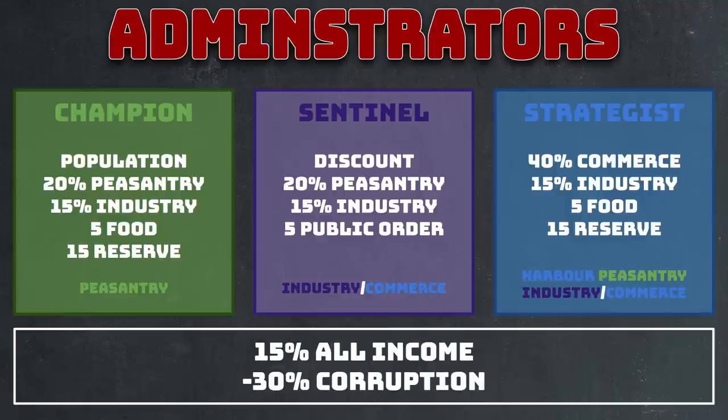Lastly, we have the most flexible class for administrators: the strategist. Strategists won't give much help from their cunning stat, which doesn't do anything for administrator roles. But you still get 40% commerce, 15% industry, five food, and 15 reserves from the skill tree. They're ideal for harbor peasantry-focused commanderies, industry and commerce, and all sorts of combinations — they can really be plugged in anywhere.